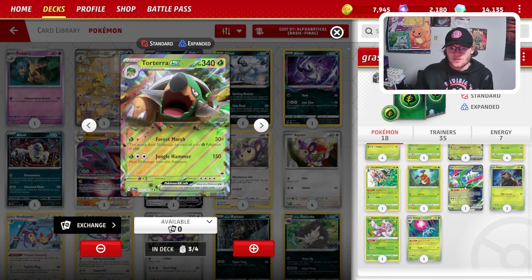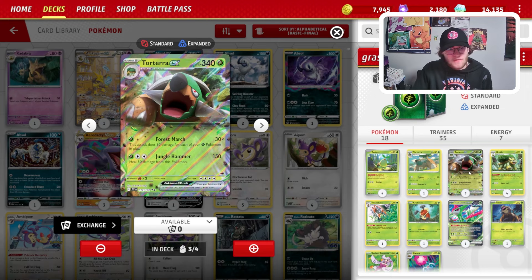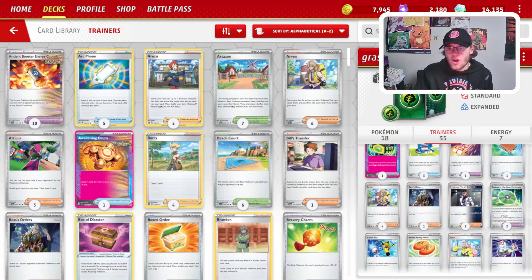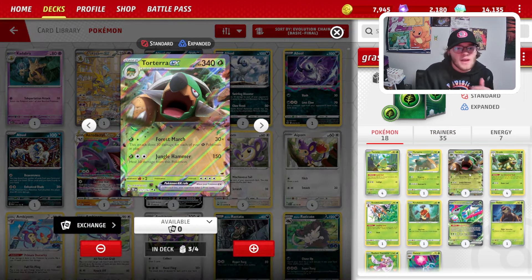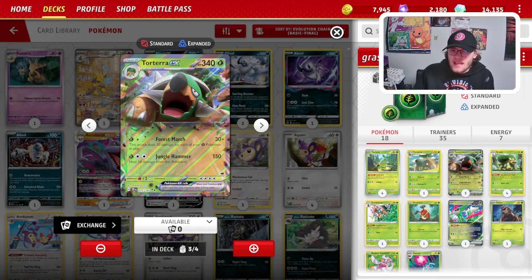It's definitely a good deck locally. With cards like Cricketune that give you 40 more HP on top of 340, bringing you to 380 HP, and cards like Professor Turro's scenario where you can loop your Torterras, the deck plays really well. You can just hammer away with Forest March for 120 damage at a time, then loop Professor Turro and Forest March over and over.